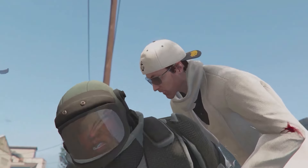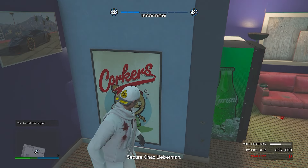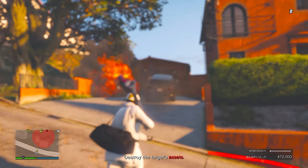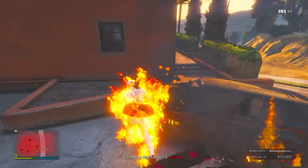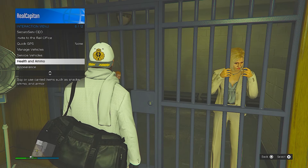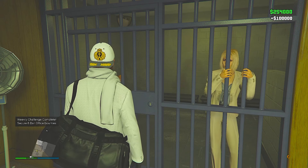For high-value most wanted bounties, there are up to six different targets with different missions. Payouts this week vary between $240,000 and $260,000. Some targets come with an additional loot bag bonus — typically $5,000, but this week it'll be $10,000. I've got a full guide released yesterday covering every bounty target. Also, this week's challenge is to secure six bail office bounties for an additional $100,000 reward.